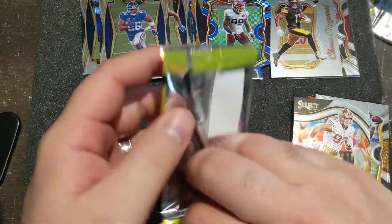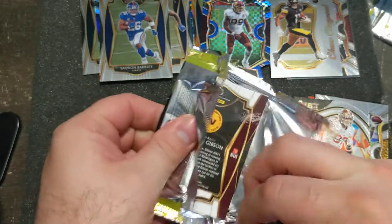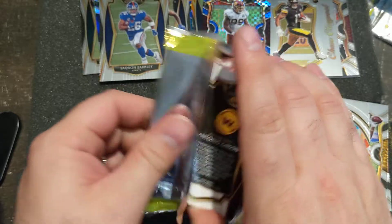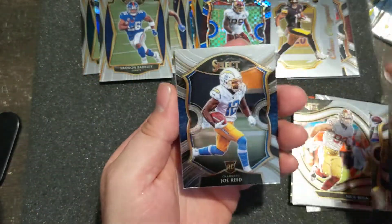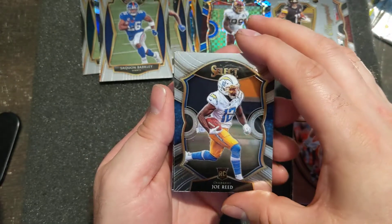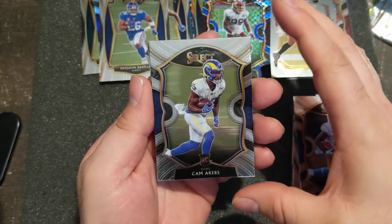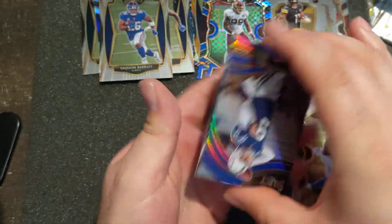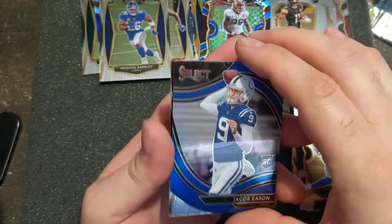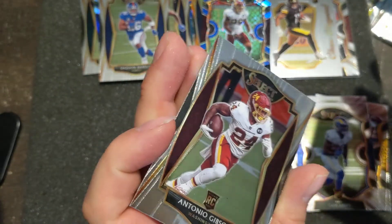Last pack. Let me know if you went out there to Target and you did good. How was the hunt? Were there a lot of people in line? Did you end up getting more than one somehow? I went from one store to another and was able to get two different blasters — a Prism and then a Select. CamMaker's rookie. Jacob Eason blue die cut. And last one — Antonio Gibson rookie.